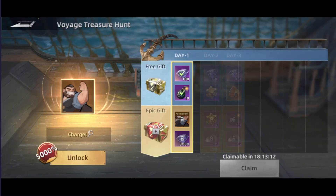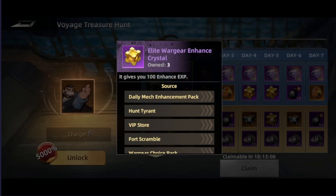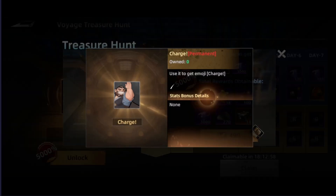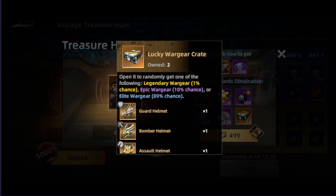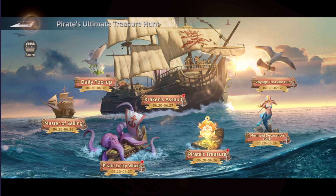The next tab is going to be the Voyage Treasure Hunt. It's a daily free reward — you're going to get diamonds, elite war gear, enhanced crystals. And if you decide to get the epic gift for five dollars, you will get an emoji to use in the chat and extra rewards including 14 lucky war gear crates where you have a chance to get a legendary war gear, so it's really good as well.